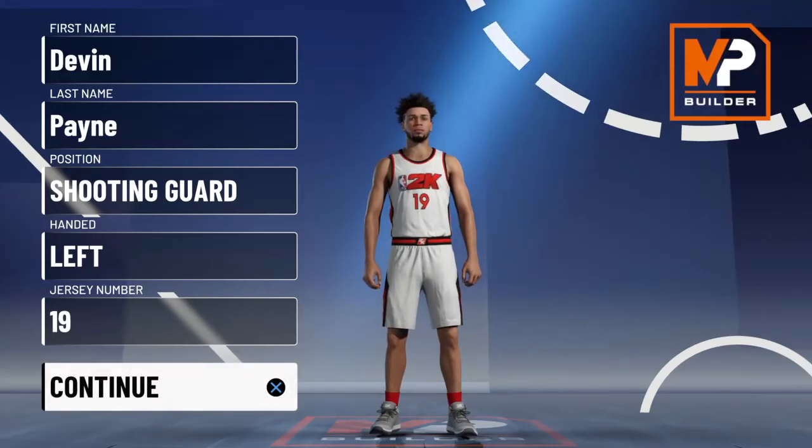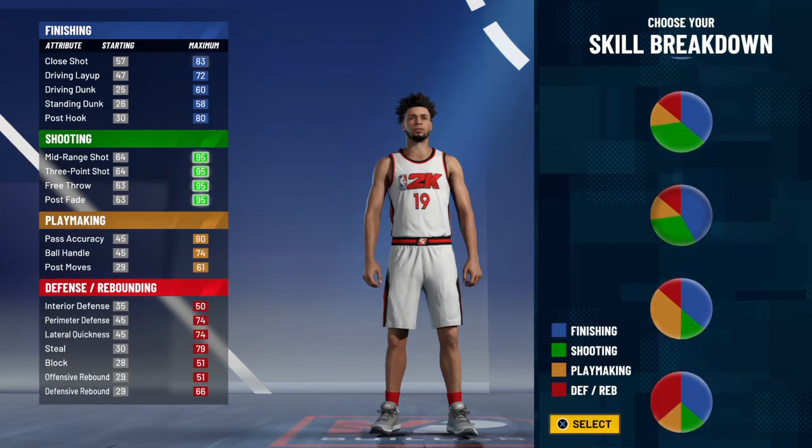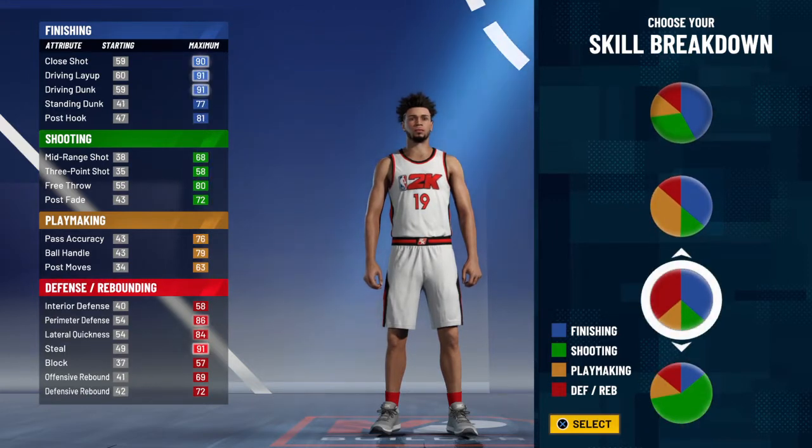What's going on YouTube, Guard Up on Defense here, back with another build video today. Today's build is the two-way finisher at the shooting guard position. The skill breakdown will be mostly red and blue pie chart with finishing and defense.